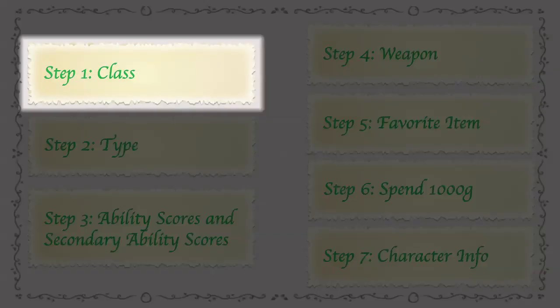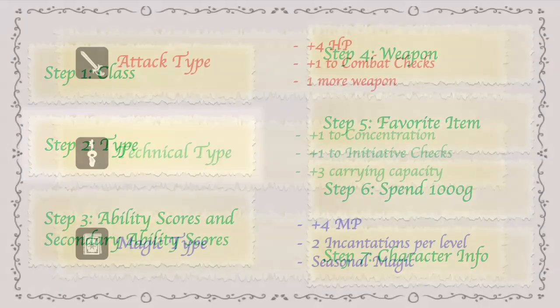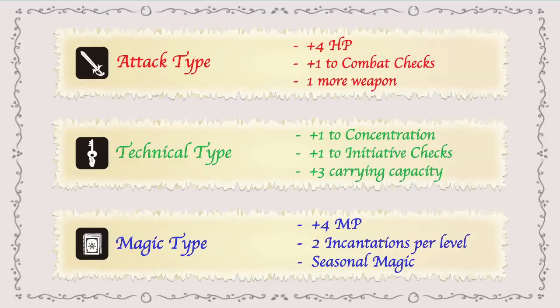Our next step is to select our type. There are three different types when creating a character: attack type, technical type, and magic type. No matter which class you choose, you get to choose between these three. So if you really wanted to make a powerful combat character, it doesn't really matter which class you choose — you're just going to choose the attack type. Each type grants you specific bonuses.